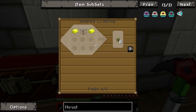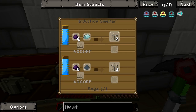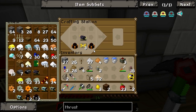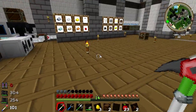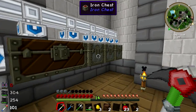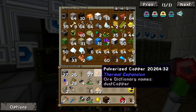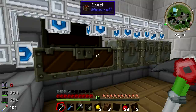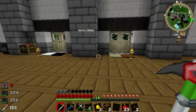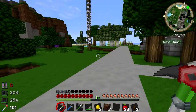We also need redstone energy conduit - that's easy, it is electrum and hardened glass. Hardened glass is made in an induction smelter from pulverised obsidian, which is something I have not quite made yet. We don't have any obsidian left, so I'm going to take down my nether portal for raw materials.